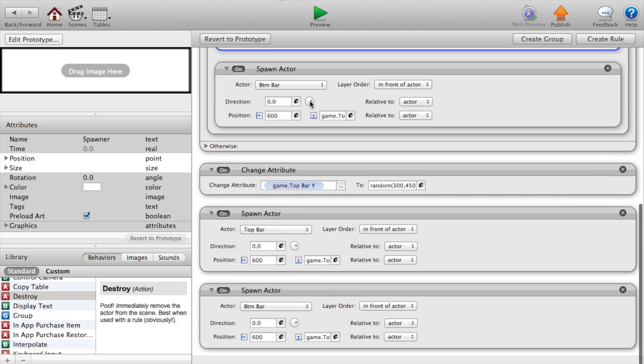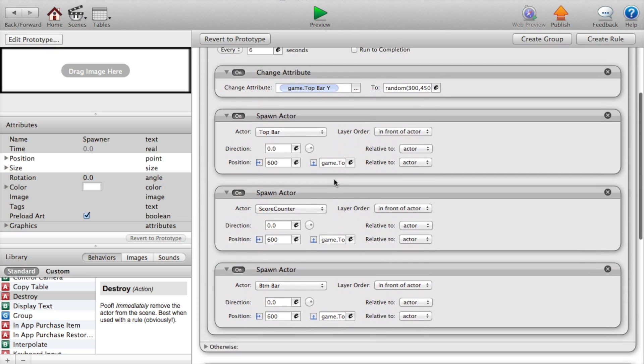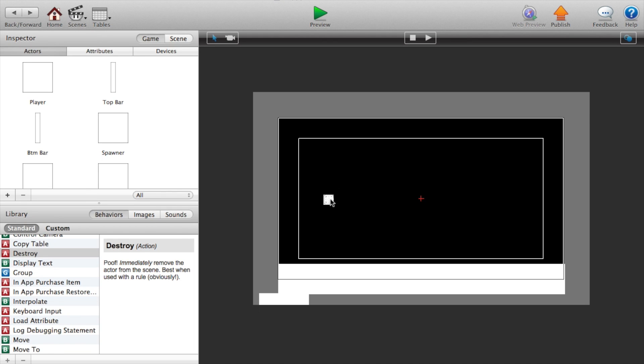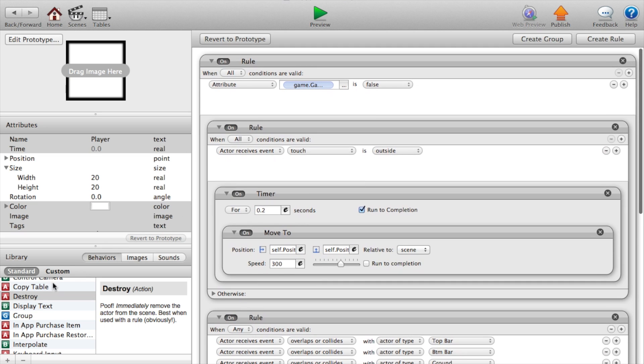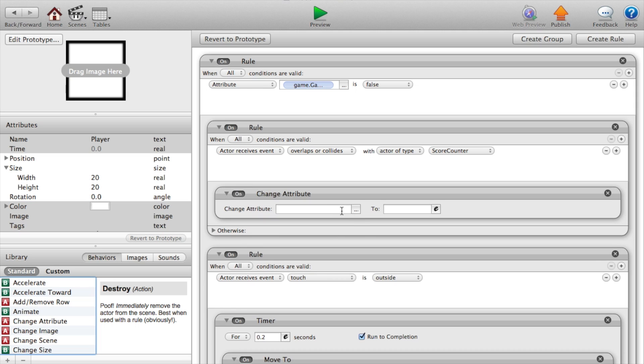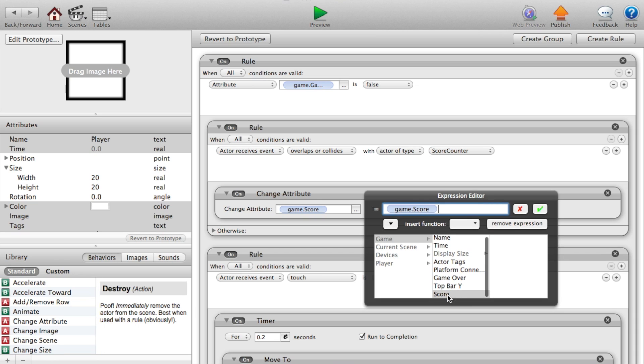I also created this separately, but you guys can do it if you want. It's just basically these four attributes right outside the rule, so when the game starts it automatically spawns the actors. Now let's go back, click on our player, and add a rule. This rule will say actor receives event overlaps or collides with actor of type score counter, then we want to change the attribute — game dot score to game dot score plus one.